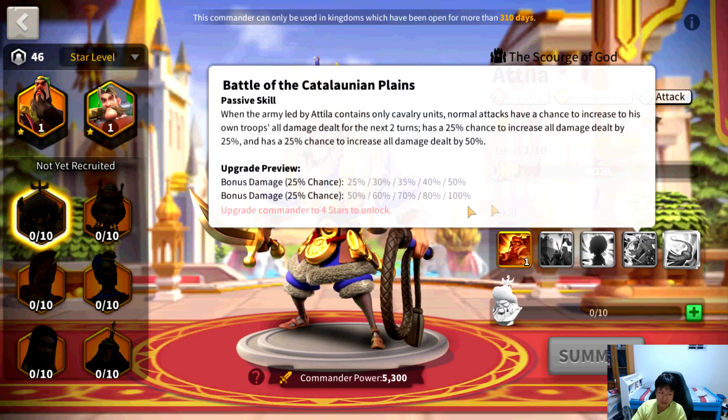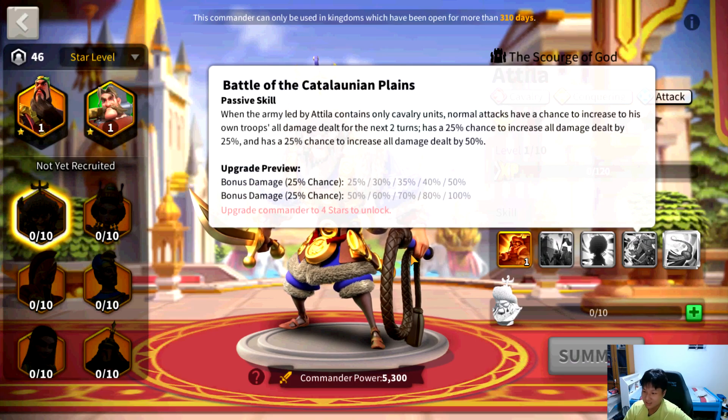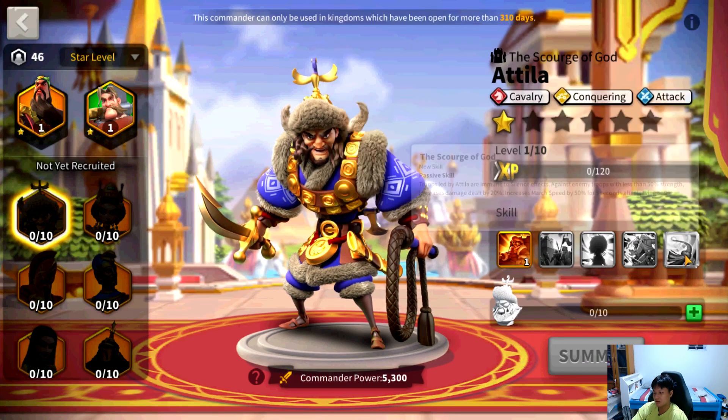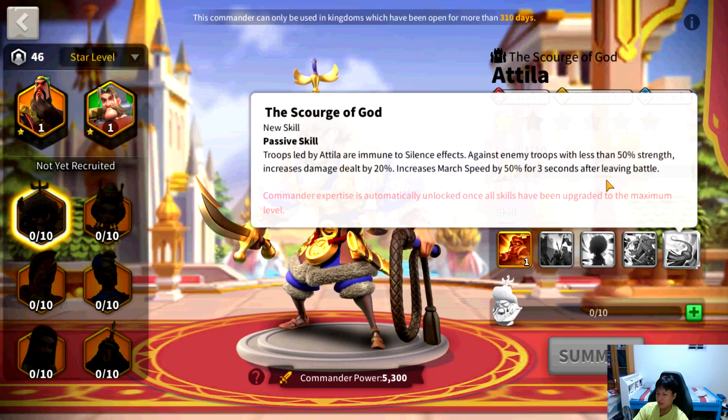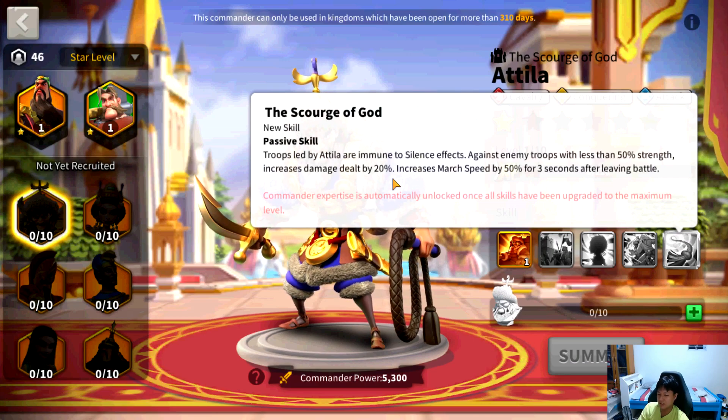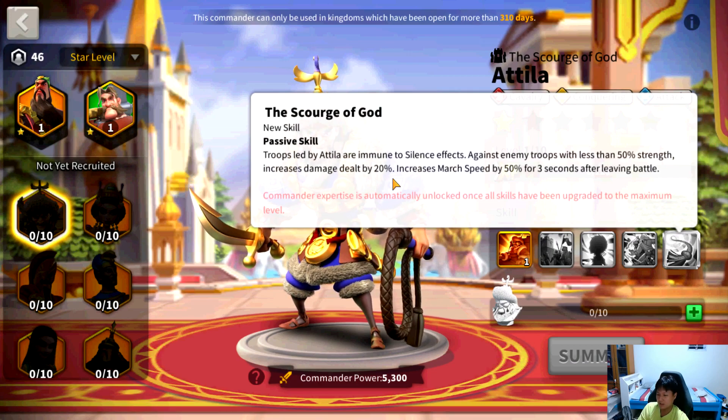If you can get this to proc, your Attila will be spanking them hard. His expertise skill, the Scourge of God: troops led by Attila are immune to silence effects, which means they cannot stop this skill from proccing — so you always get your buff. Against enemy troops with less than 50% strength, increases damage done by 20%. So basically, if your enemy cannot constantly keep their structures topped out above 50%, you will just absolutely demolish them with Attila. Also increases march speed by 50% for three seconds after leaving the battle, which is actually pretty useful and we'll talk about that a little later.